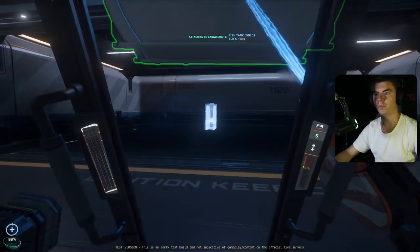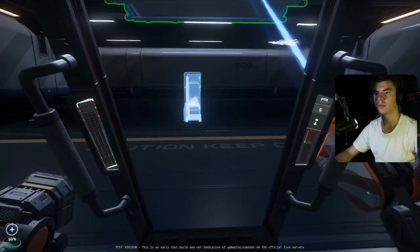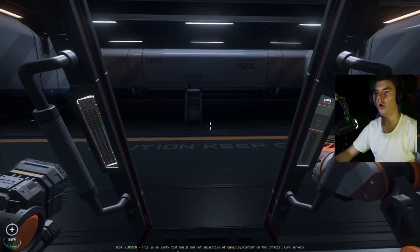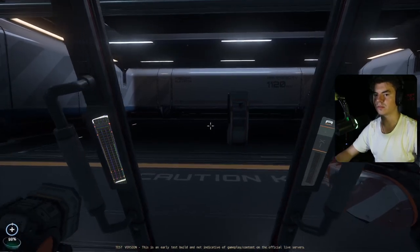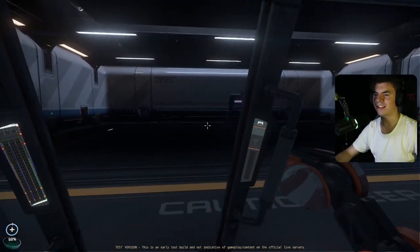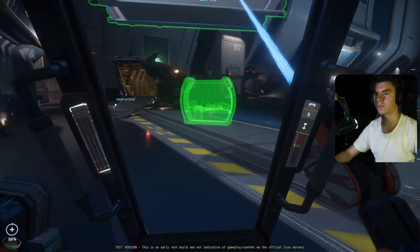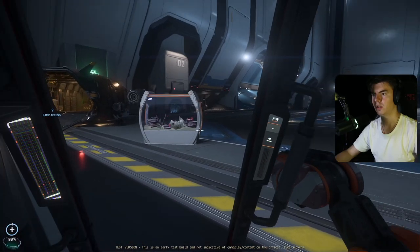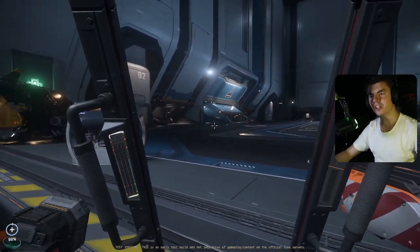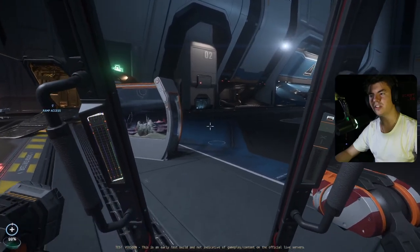How do I confirm where I want to put it? Click again. He just... Oh! So he just picks it up and then you click somewhere else and he places it.